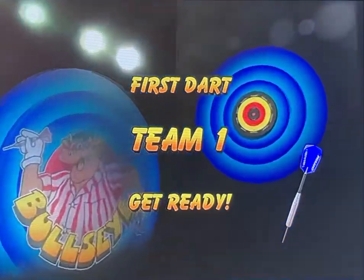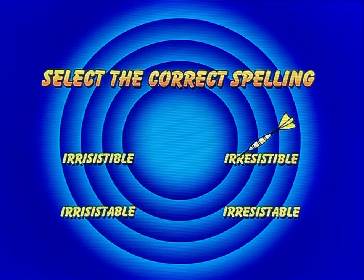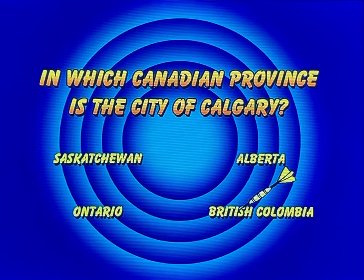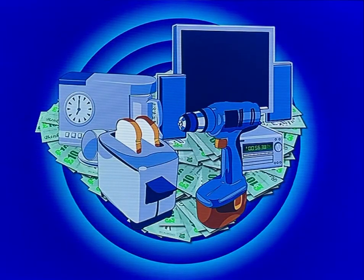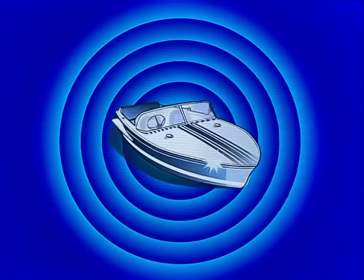The game has four rounds. Round one asks questions based on different categories. In round two, players throw darts for cash and answer general knowledge questions. Round three uses your dart skill in a quest for prizes — try to win the most money in prizes to earn the right to throw darts for Bully's Star Prize.